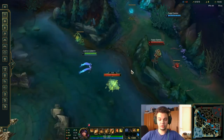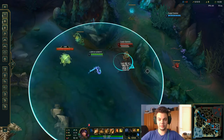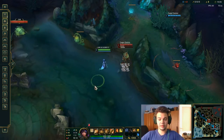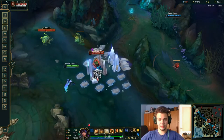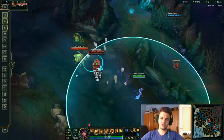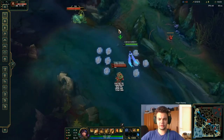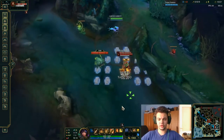Another ability is your W, which works in combination with your E. W is a spell that CCs and pushes enemies around, but it's useless unless you combo it with your E. Your E puts rocks down, and whoever dashes through them takes damage. The main combo is simple: W into E, into Q, into Ignite.